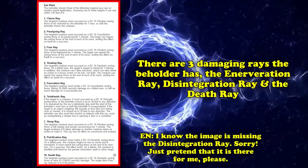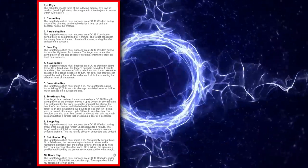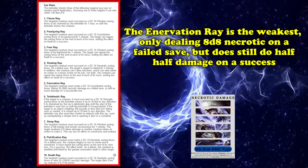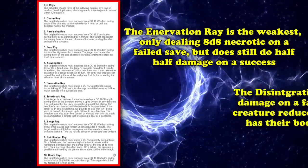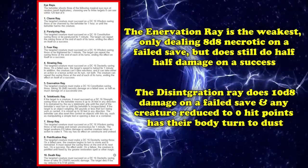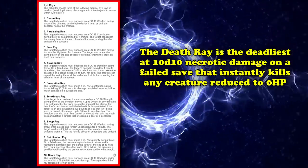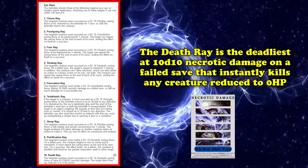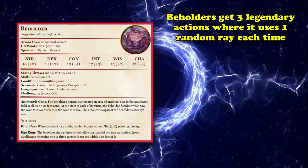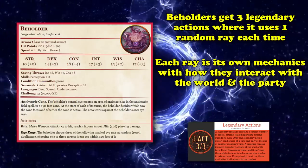The three damaging rays are the enervation ray, disintegration ray, and death ray. The enervation ray deals 8d8 necrotic on a failed save but still does half on success. The disintegration ray does 10d8 damage on a failed save, and any creature reduced to 0 hit points has their body turned to dust. The death ray is deadliest at 10d10 necrotic damage, instantly killing any creature reduced to 0 hit points. The Beholder also gets three legendary actions, each using one random ray.